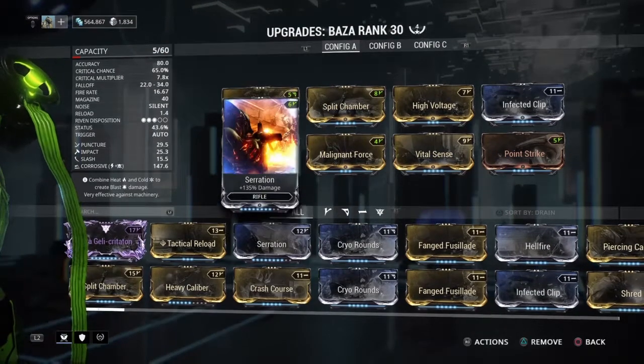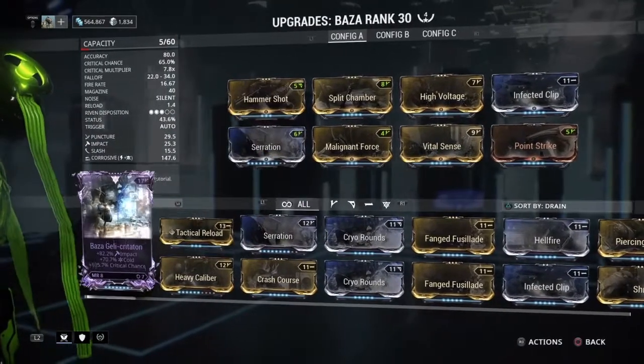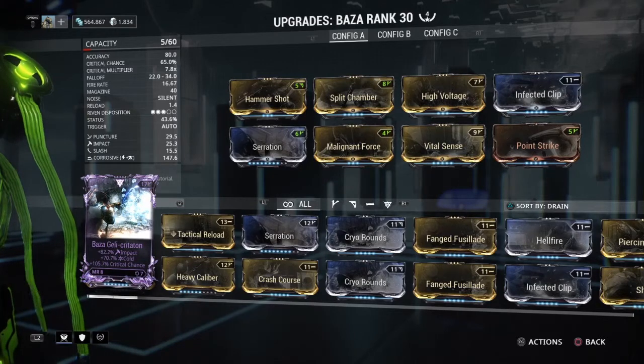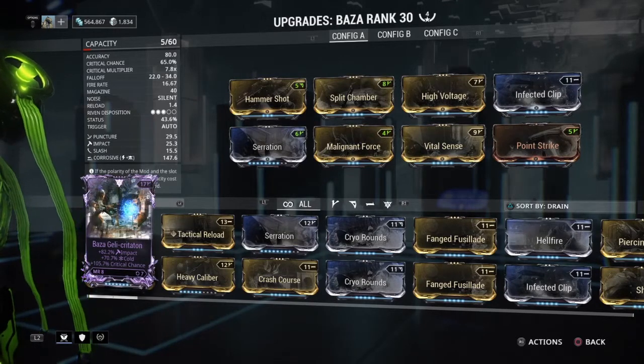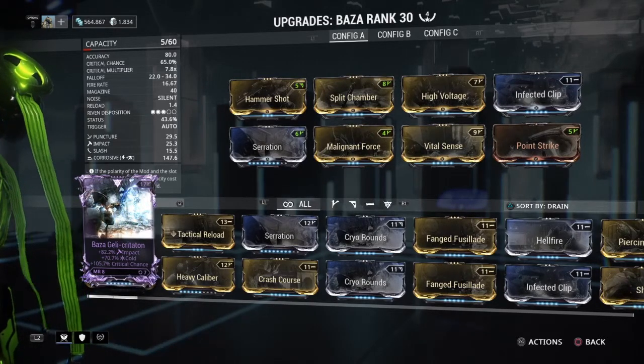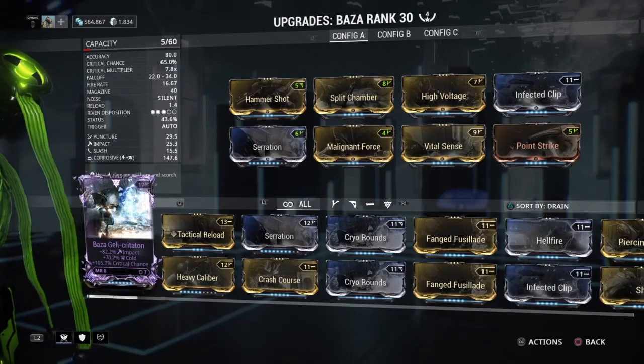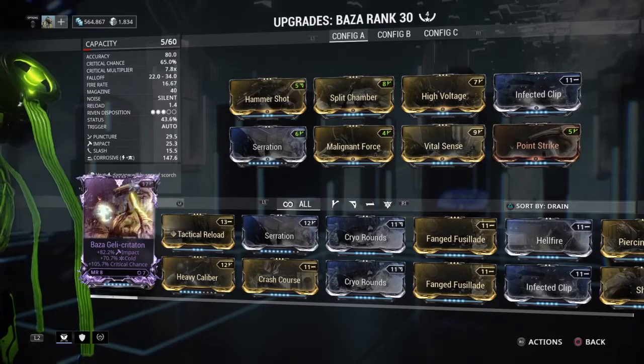I'm going to add a riven mod — this ribbon automatically gives me a lot of crit chance, but it comes with cold and impact, which I hate. I'd rather get a riven with crit chance and crit damage, so those are the two things I'm looking for in a riven.